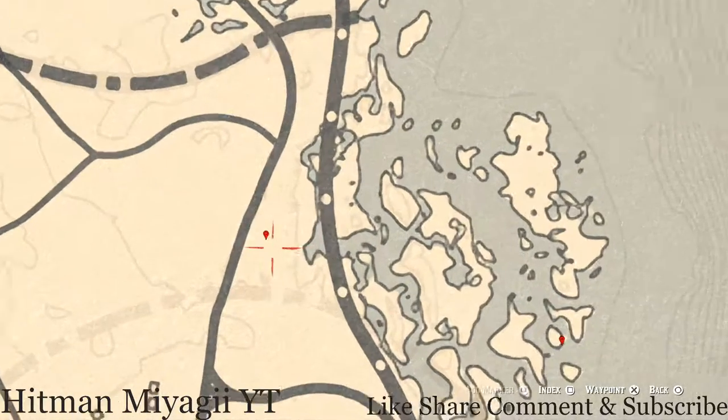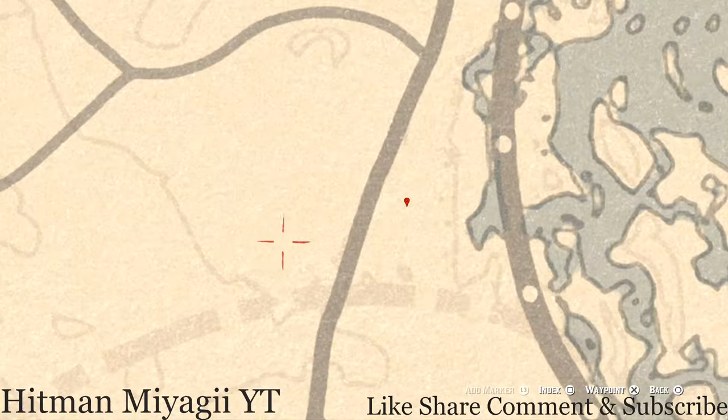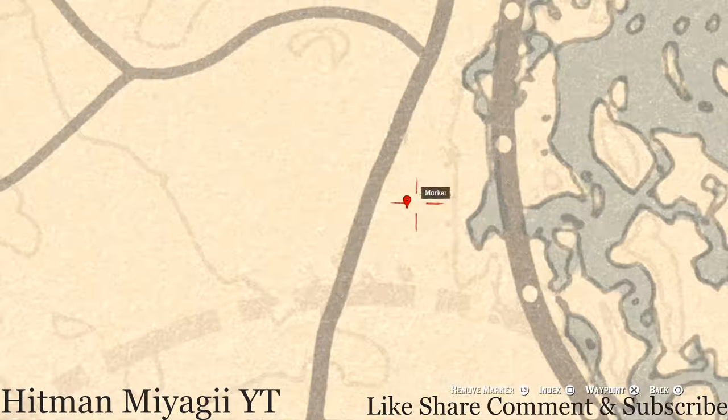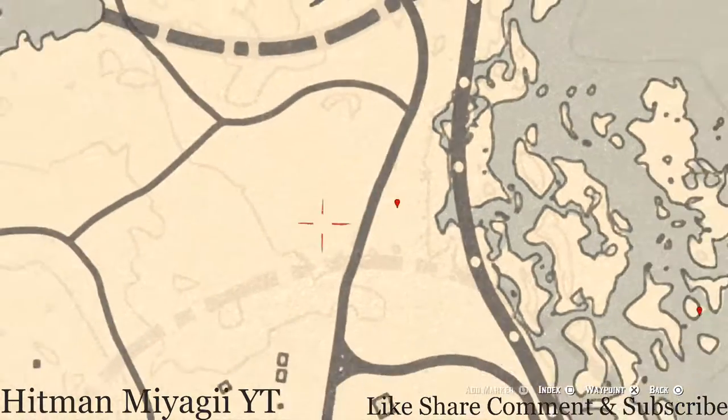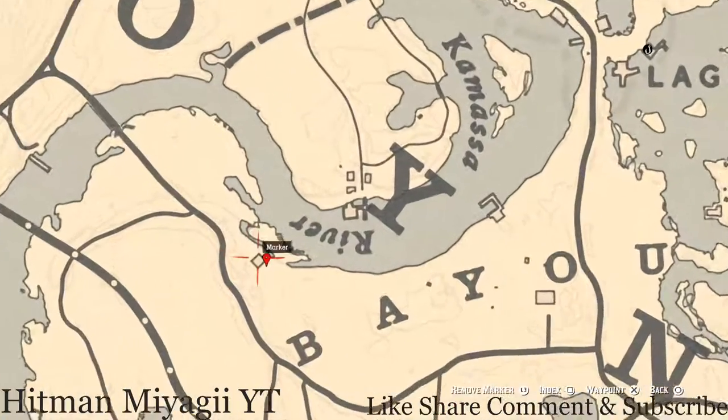The next marker also requires your metal detector — this is a random coin. I cannot tell you what coin you'll get. Come over here by the dead tree sticking out of the ground, go to the base of that tree with your metal detector, and that's what you'll get.